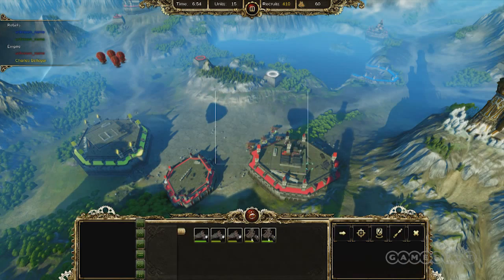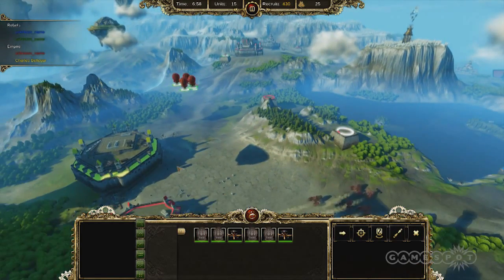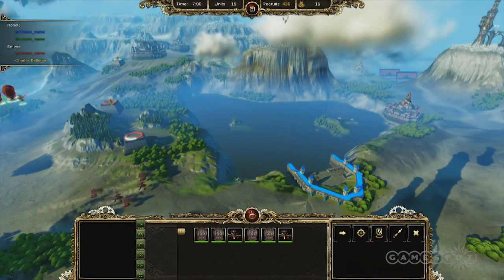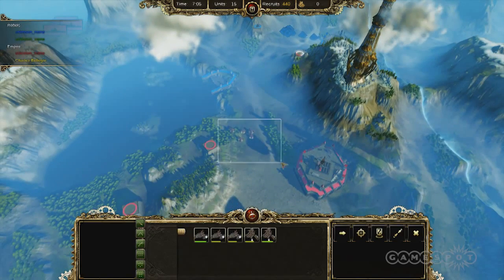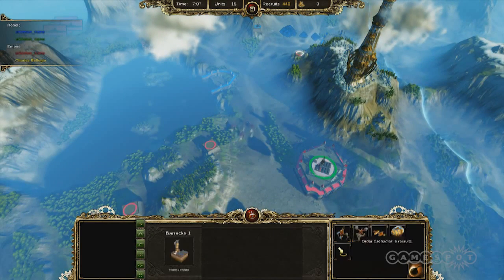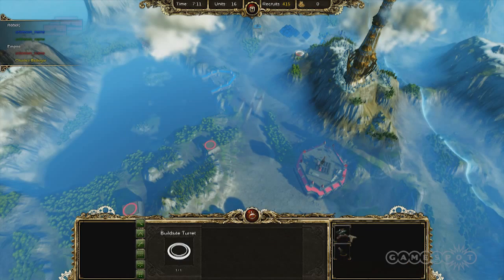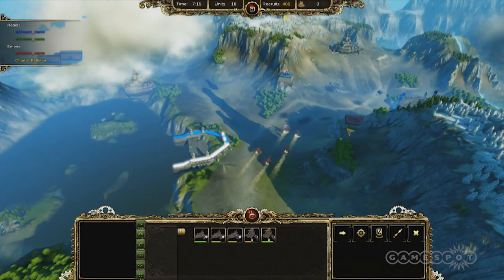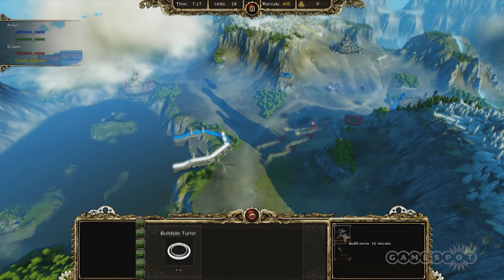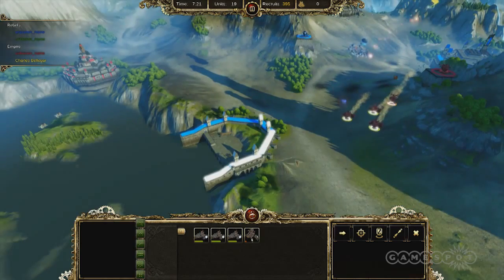So catch us up on what the state of the battlefield looks like now. It looks like we really dealt a lot of damage to the green player. Are they out of the match at this point? At this point, if I was them, I would really give up because we're pretty much boxing them in. It looks like the Blue Player still has massive troops over there on the far side, but he's not going to do anything with them because we're going to build our turrets there to create some confusion.